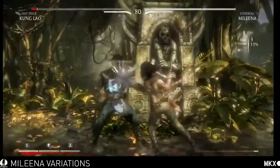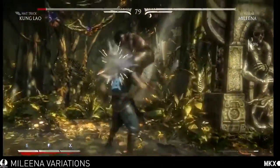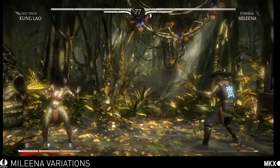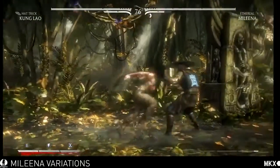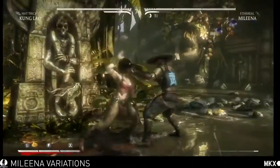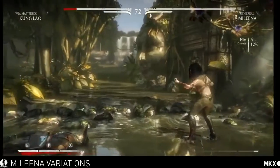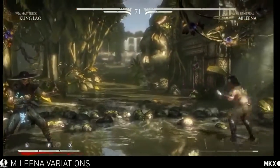It's funny because we played this variation and Ermac has his disappear, so there are moments during the game where we both just disappear at the same time — it's pretty creepy. You'll also notice her personality is very prevalent in this game; she likes to play around with opponents. For the Ethereal variation, it's all about the setups.